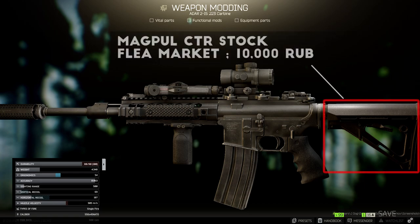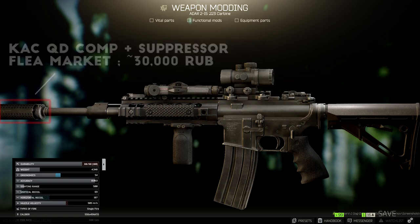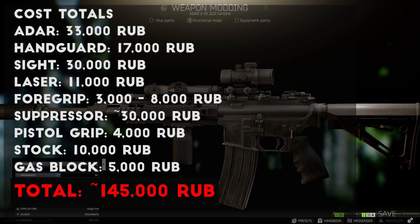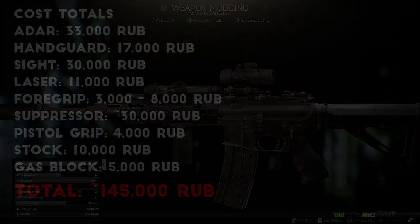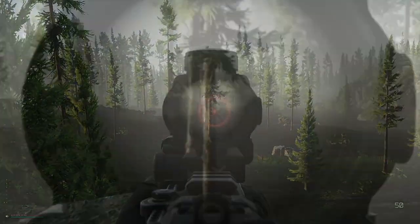The last new attachment I added to this build is the Magpul CTR stock, which is basically an MOE carbine stock with the rubber butt pad already attached to it. The stats aren't quite on par with the MOE setup, but it gets close. However, this stock doesn't seem to be sold by any traders I've unlocked yet, so if you can't find one for a good price on the flea market, the MFT BUS stock at about $80 from Peacekeeper Level 3 is a great second choice. I also added the KAC QD Compensator from Peacekeeper Level 2 and the NT4 Suppressor, which I've been seeing on the flea market for 20,000 rubles or less. I had a lot of fun creeping around the bushes with this build, and I can see myself using it even more when I unlock the extended version of the URX handguard.